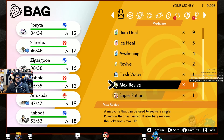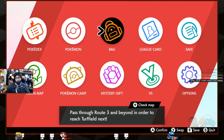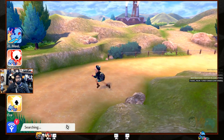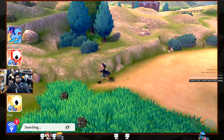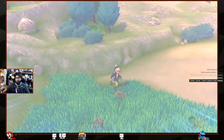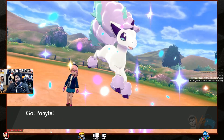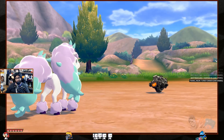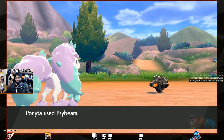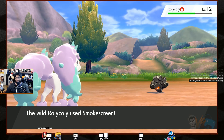They turned Escape Rope into a reusable item — that's funny! Found a Revive too. A new rock Pokémon — it's a Rolycoly! Special defense is great. Speed must be garbage though.